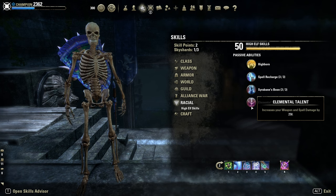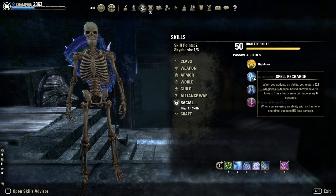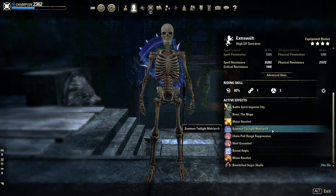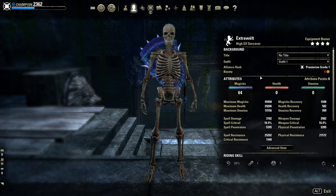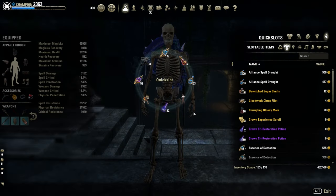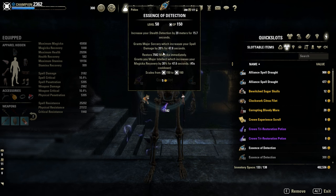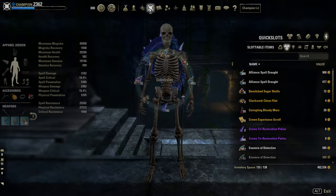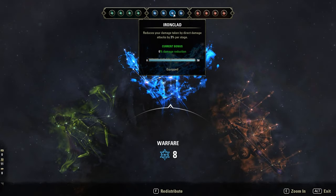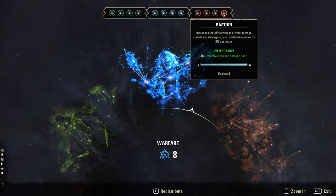Race: High Elf - best choice - extra Weapon and Spell Damage, Max Magicka and Recovery. Second best choice would probably be Breton or Dunmer. Mundus: The Mage for extra Magicka. Sugar Scouts as food. All attribute points in Max Magicka. Potions: I use 3 different potions - the Spell Power Potions, the Detection Potions against annoying Nightblades, and against multiple targets depending on the situation, the Tri-Stat Potions. CPs: Deadly Aim, Master-at-Arms, Ironclad, and Duelist's Rebuff. Red ones: Pain's Refuge, The Simpler Life, Shipwright's Regret, and Bastion.